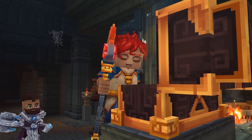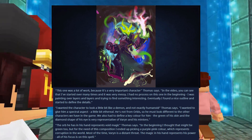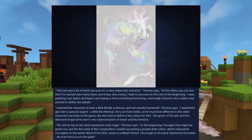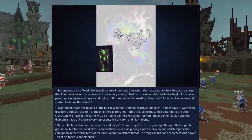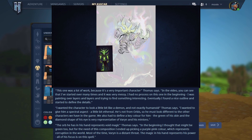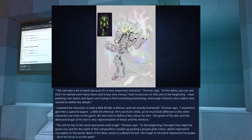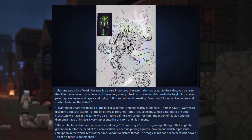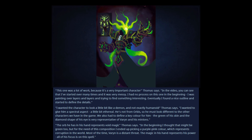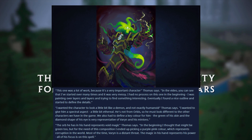Our next timelapse is Viren. Thomas had this to say: this one was a lot of work because it's a very important character. In the video, you can see that I've started over many times, and it was very messy. I had no process on this one in the beginning — I was painting layers over layers and trying to find something interesting. Eventually, I found a nice outline and started to define the details. I wanted the character to look a bit like a demon, and not exactly humanoid. I wanted to give him a spectral aspect, a little bit ethereal. He's not from Orbis, so he must look different to the other characters we have in the game. We also had to define a key color for him — the green of his skin and the diamond shape of his eye is very representative of Viren and his minions. The orb he has in his hand represents void magic.